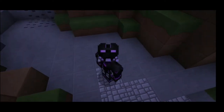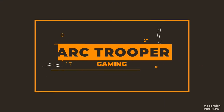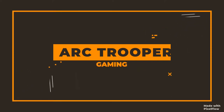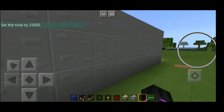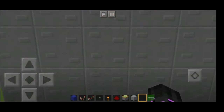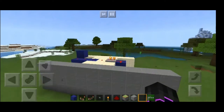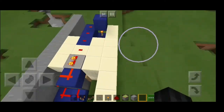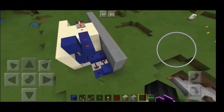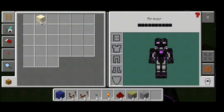Let's say you want to get into your secret base. Right now you can't see the button, but if you tilt a bit you can see it. This is actually a really compact way of making a hidden door — it has some sticky pistons.